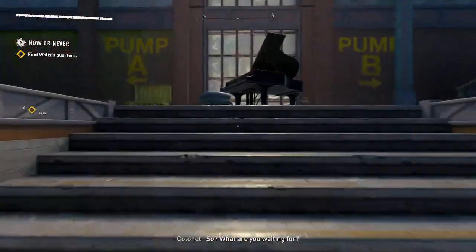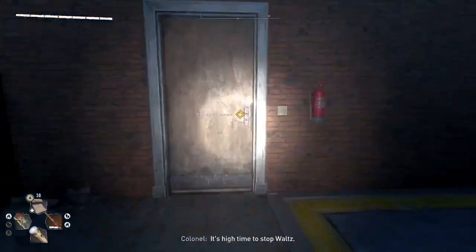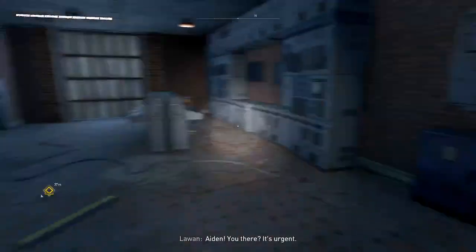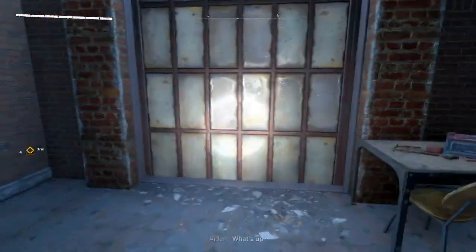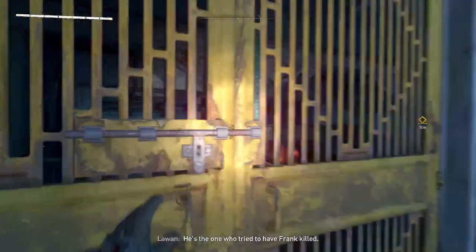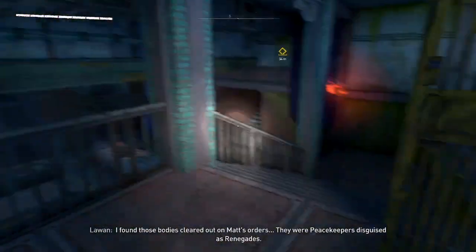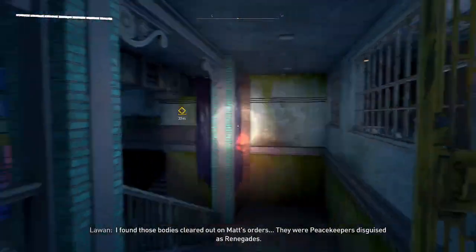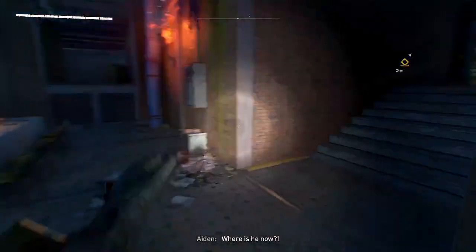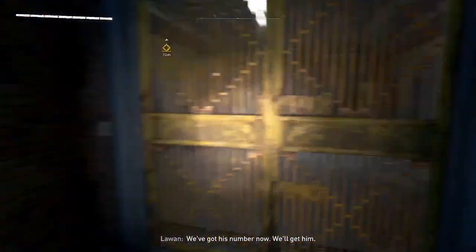Now we need to go in there and check out what we can find in Waltz's quarters. The way things unfold in the story line... Aiden, you there? It's urgent. What's up? It's Matt, Aiden — he's the one who tried to have Frank killed. I found those bodies — cleared out per my orders. They were peacekeepers disguised as Renegades. Matt set Frank up. Where is he now? I'm looking for him. We've got his number now — we'll get him.